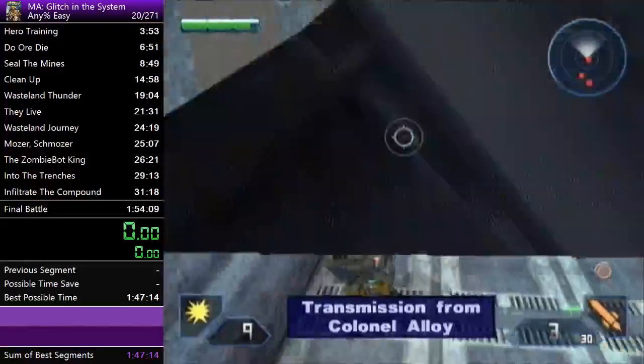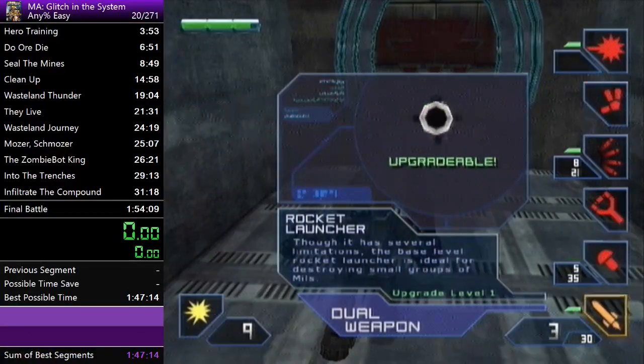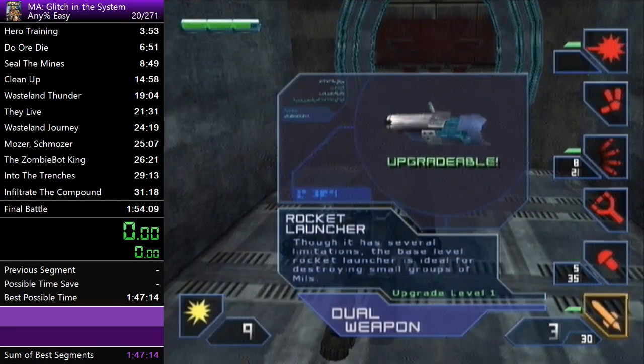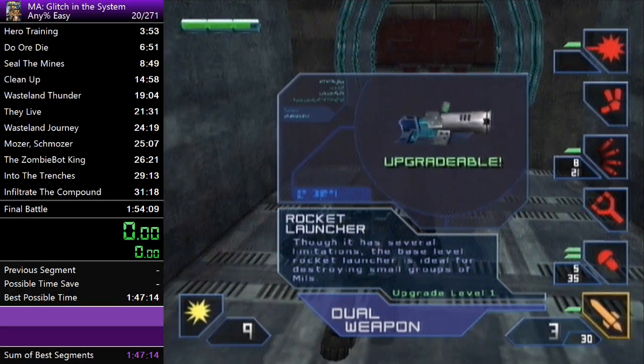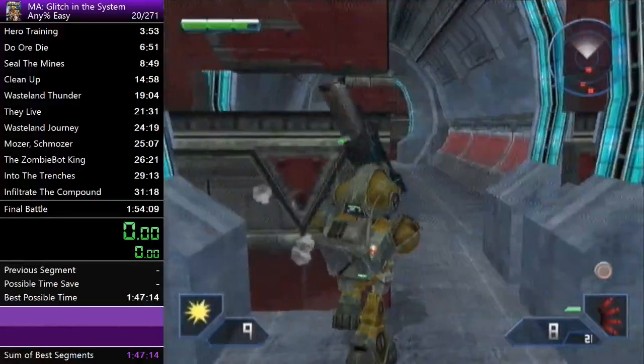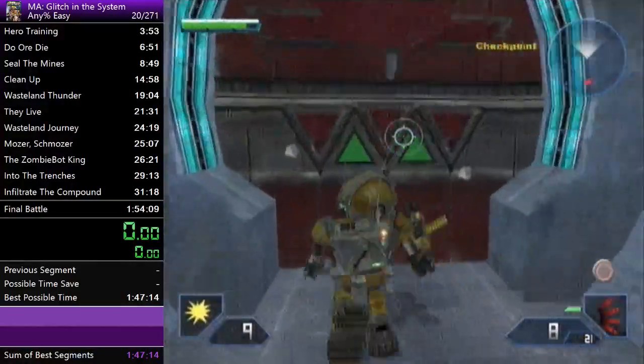We used to pick up the level two cannon — the Barrage Cannon, which is the second upgrade for the rocket launcher — but it costs too much time and isn't really necessary. We can manage without it. Go through this door and you'll be using the scatter blaster throughout most of this level.